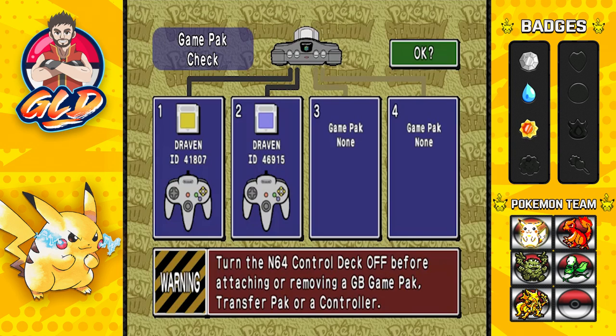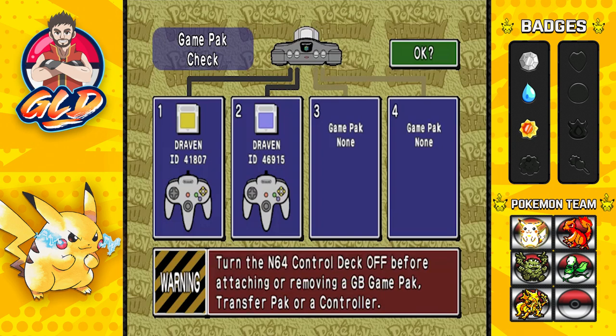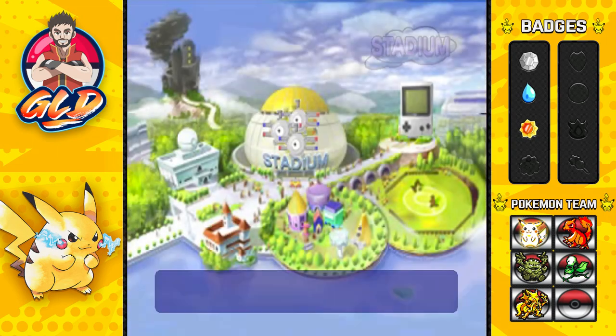Now, the Pokemon Blue cartridge I'm actually using right here is from an old walkthrough I did as Draven XC711. If you guys remember, it was the team with Clefairy, Vaporeon, and I believe Charizard and Raichu. The reason I'm using that file rather than the ones from Pokemon Journeys HD is because I haven't gotten far in those walkthroughs. There is one Pokemon that I want to get in order to continue this adventure, so let's go right ahead into Pokemon Stadium.